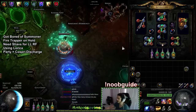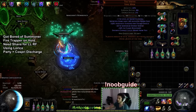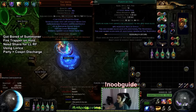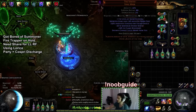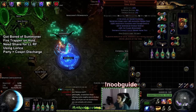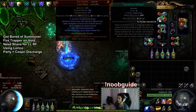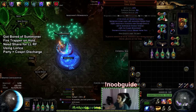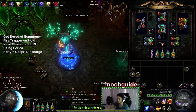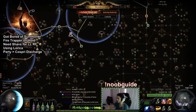I know that's not exactly a budget, but just accept it — you need a Vertex because it's going to give you the extra plus one level, which will allow you to not have to use a level three Enlighten and not have to use a level 21 Blood Magic. So you can use a Vertex with a 20 Blood Magic and a level two Enlighten, which allows you to run Discipline and Purity of Fire on your actual life pool.